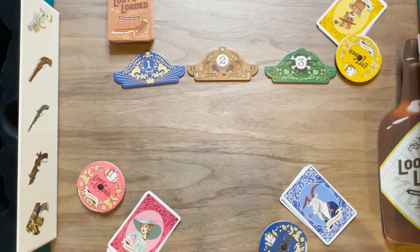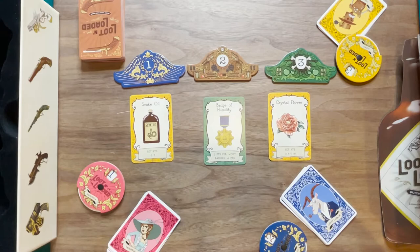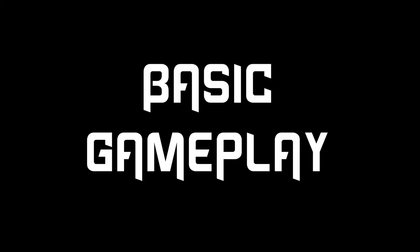After shuffling the deck you will flip up one card under each of the location markers. Now find the cards that have the white back and place them in a pile near the board. These are the white flag cards that will be used during the game.